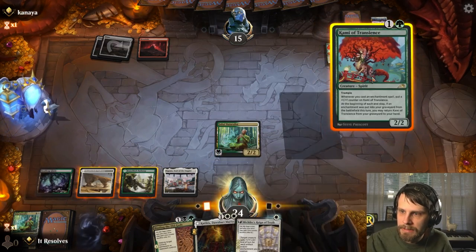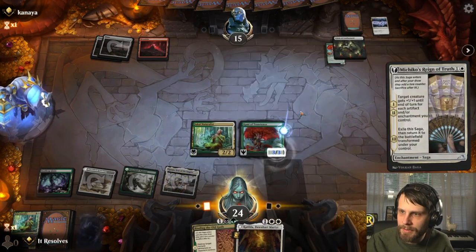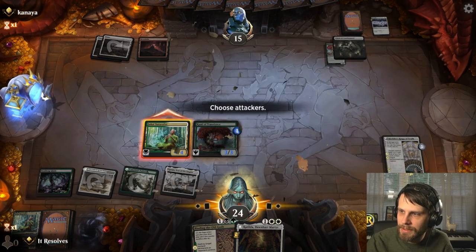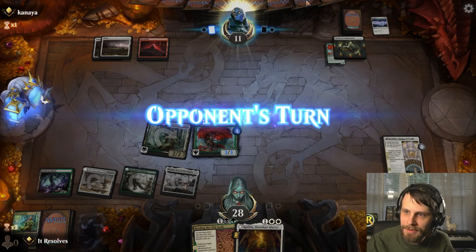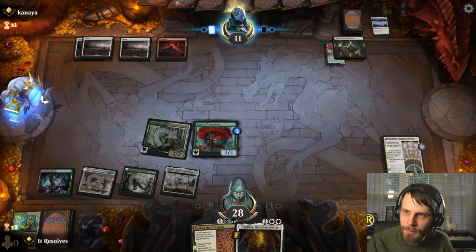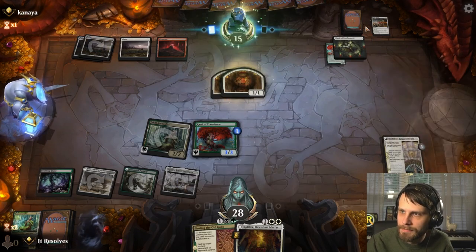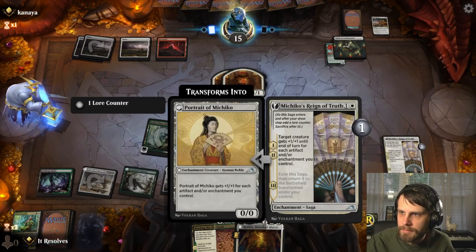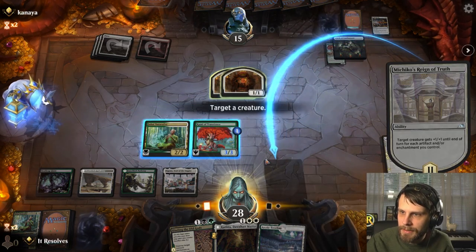Let's drop this. Curious that they have Doomscar and Circle of the Gods — it kind of makes sense but is just interesting. Let's get an attack in for four here. The damage is rolling in. We can blow this up also with the Binding, but I'm not really looking to do that quite yet. We don't have to. There's another Doomscar if I had to guess.